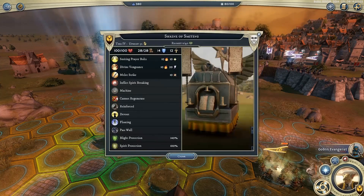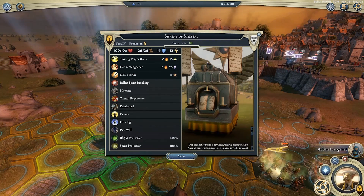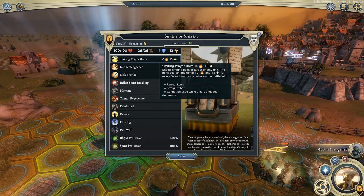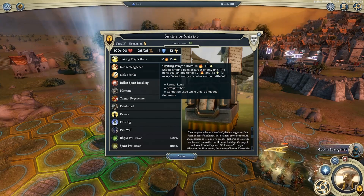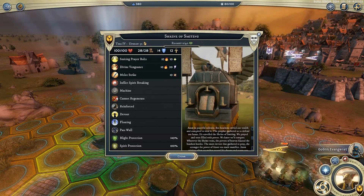We've also got this bad boy over here — the Shrine of Smiting. This is the tier 4 theocrat unit. It's basically a great big box of pain. It has this ability, Smiting Prayer Bolts, which does more damage depending on the more devout units we have on the field. Since we have a lot of devout units, hopefully it'll hit pretty hard. It also has Divine Vengeance, a huge AoE that we can use once per battle.